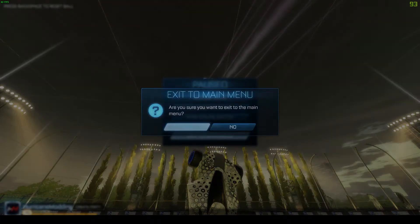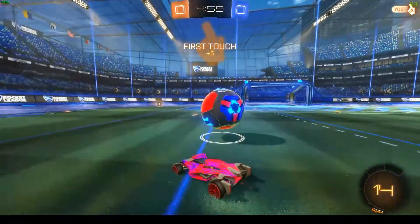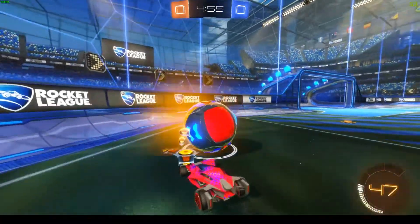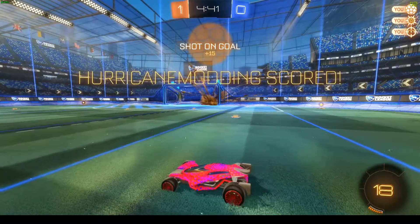We can also go into exhibition match — that would actually be a better option to show. As you can see, the ball will now change into blue. The glow will change into blue. That's something you can't change. Now in the middle it is white and then it will go to orange. That's it.